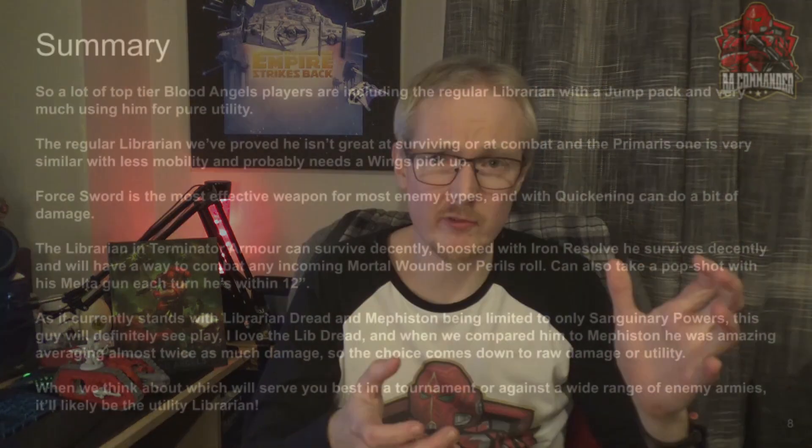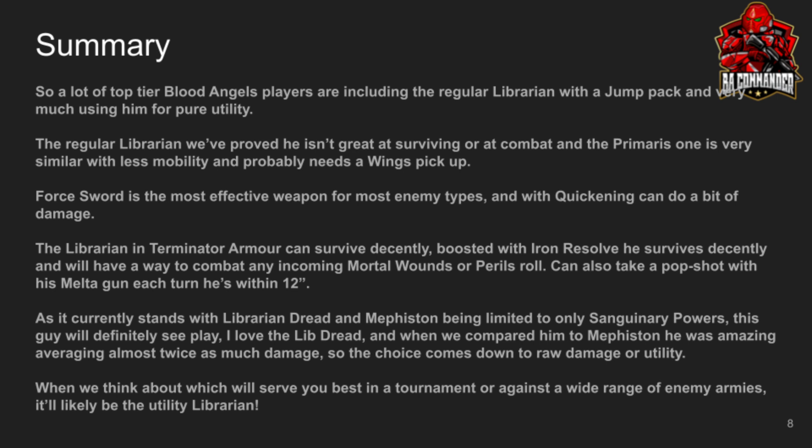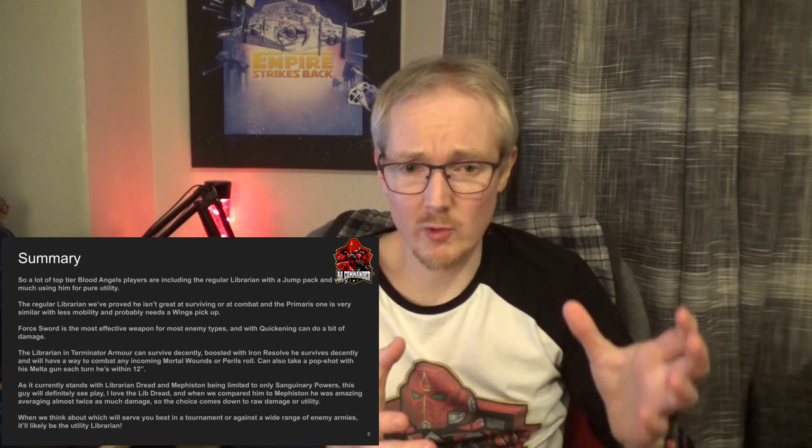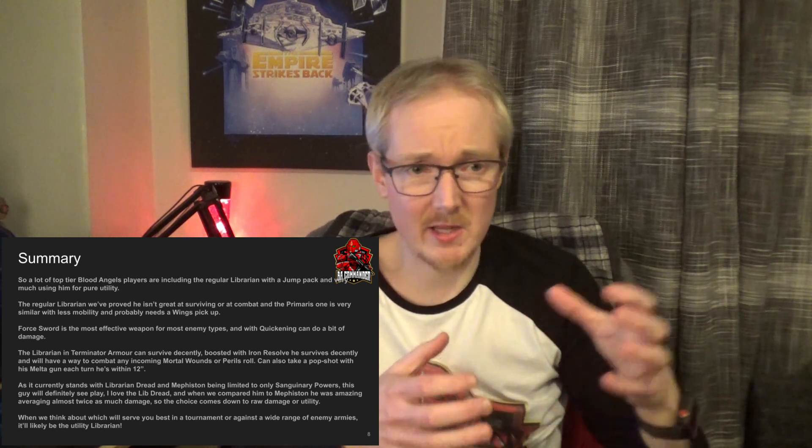The reason I wanted to cover this is because I've seen a lot of highly competitive Blood Angels army lists and a lot of top players are taking this Librarian over the Librarian Dreadnought or Mephiston. They're using the Librarian with a Jump Pack very commonly. I threw in the Terminator Armour build as well because a lot of people rely on deep striking with Blood Angels and having a Librarian in Terminator Armour gives you that option to have him join whatever deep striking you are doing. A regular Librarian with the Jump Pack is key utility — you don't have to worry about failing a Wings test and you just try to keep him out of combat, within 3 inches of a squad, and never the closest target to the enemy.